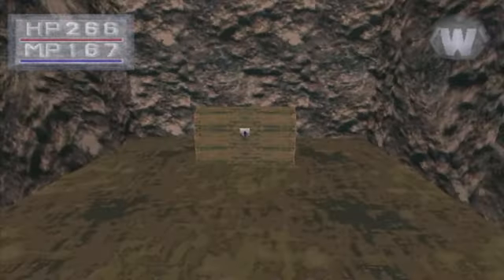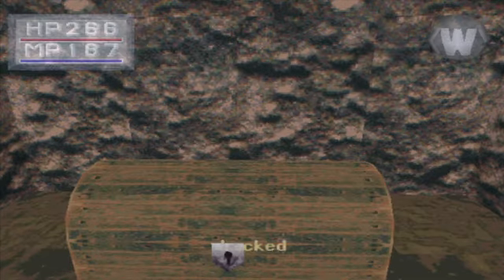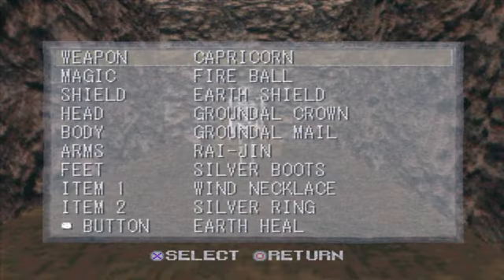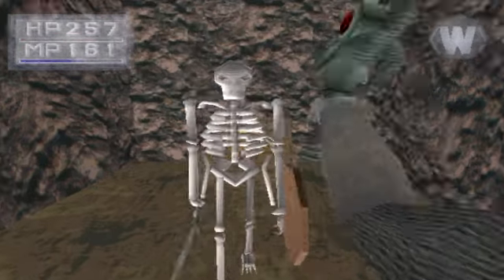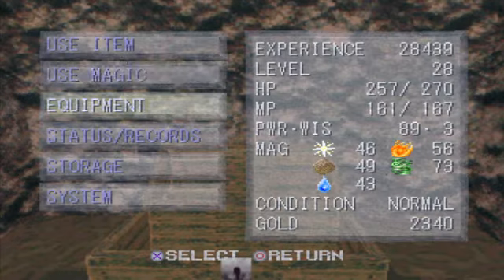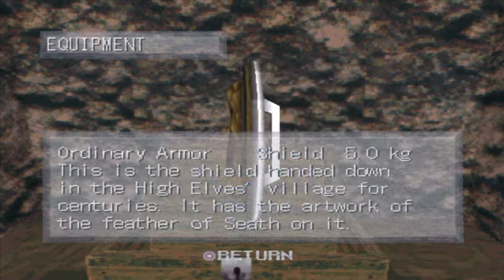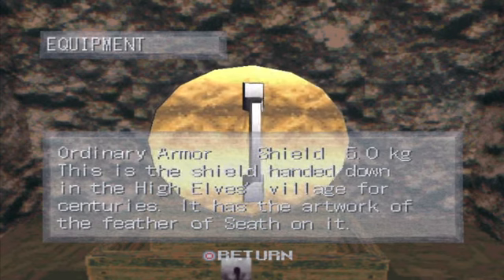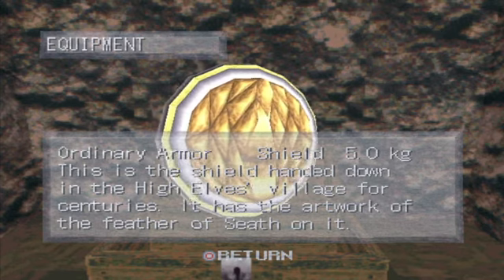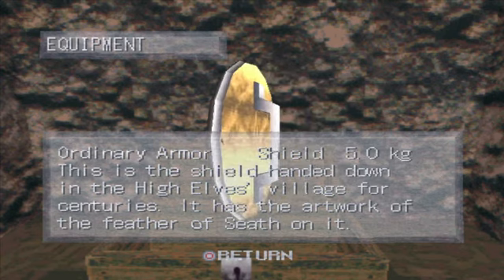This will require a silver key. Oh, what kind of magic do we got — fireball? Sure. This is an interesting shield I'd forgotten about: the Earth Shield — the High Elves Guard. Just to recap, we are in the village of Quist, which is the village of the high elves. The shield is handed down in the high elves village for centuries.